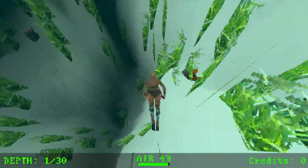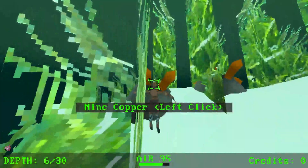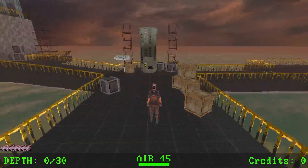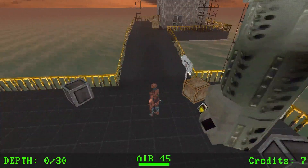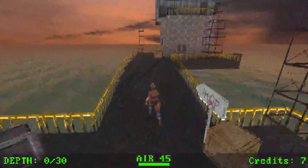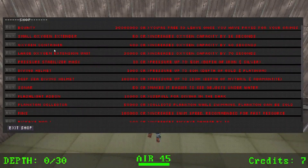Oh, they do respawn. Okay, let's do this again. Got some — let me sell these. Thank you for the cooperation. One credit per hopper it seems, or maybe more. The cheapest thing in the shop is a pressure stabilizer mask for 10 credits — that'll let me go deeper and get more minerals.